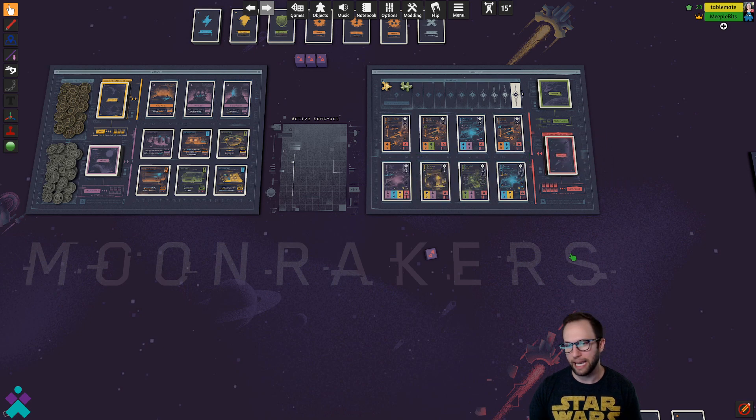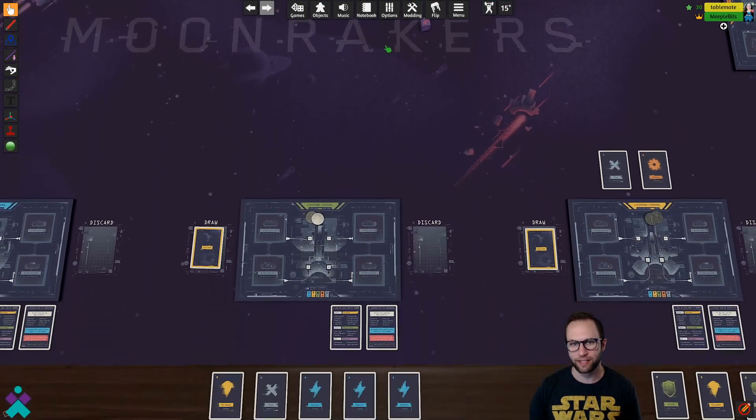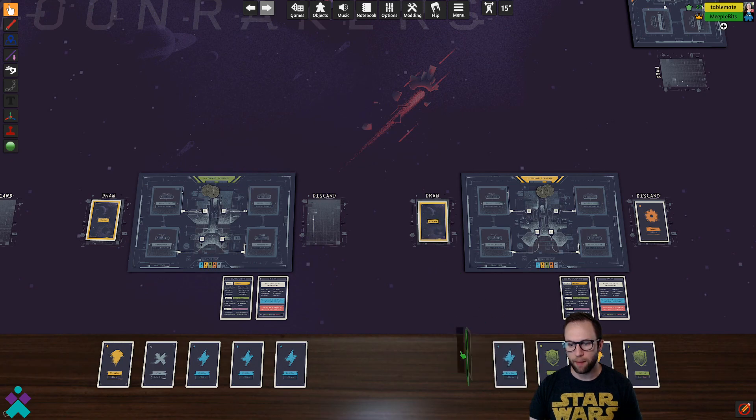Then, like I said, up top there is an end turn button — hit that and it'll move on to the next player. Make sure you clean up your turn by putting any discards face up in the discard area, then draw yourself back up to five cards. And that's it.